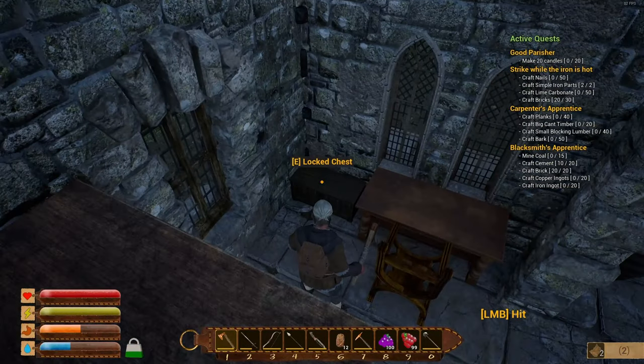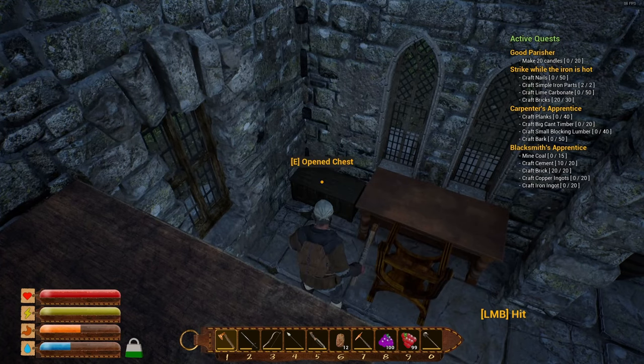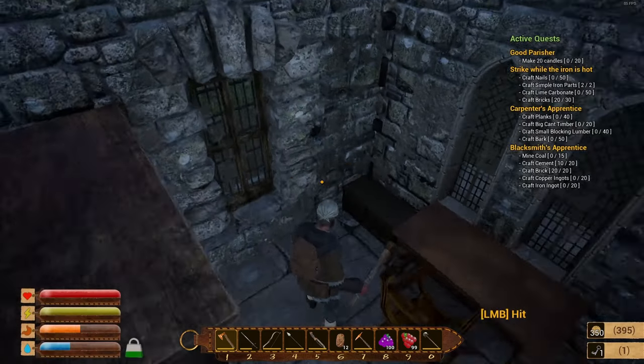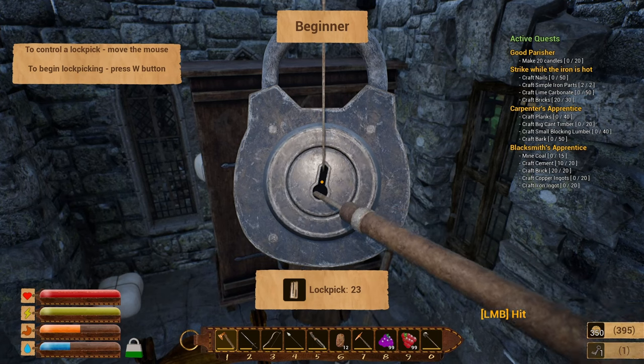The locked chest on the right side in the corner — we're going to open that. Inside we've got some coins and the key for the ice cave. The ice cave is located in the birch grove behind our house where we're building.